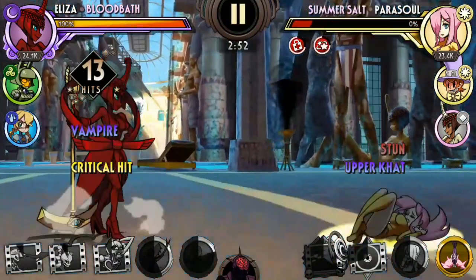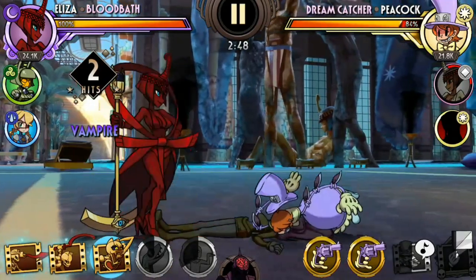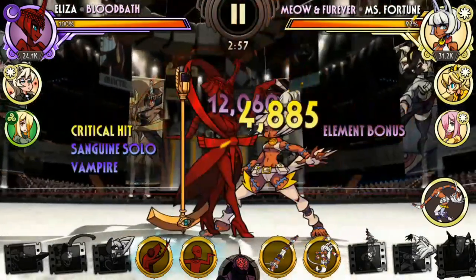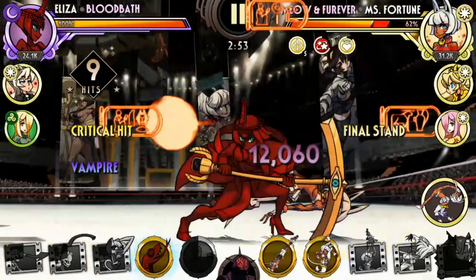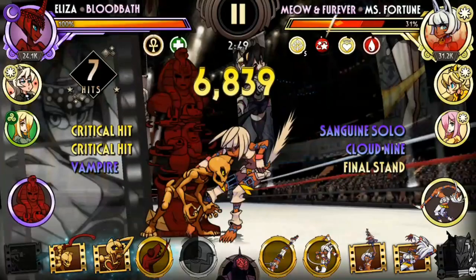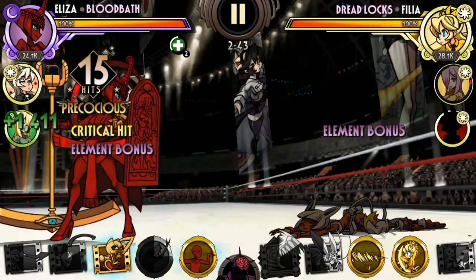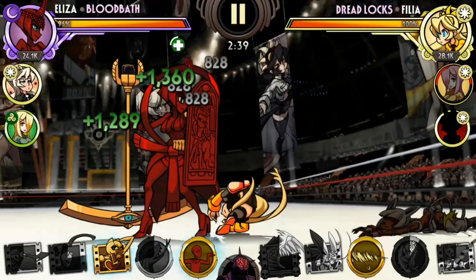Finally, coming in at number 1, we have Bloodbath. Bloodbath is one of my favorite variants in the game. Easy access to bleeds and Eliza's ability to chain combo loops through subsequent uses of her blockbuster means she can kill pretty much most variants in the game as long as they don't resist bleed. She has a similar role to Bio Exorcist — both can take down way stronger opponents through indirect damage, in this case through bleed, and both have the ability to heal and remove debuffs.